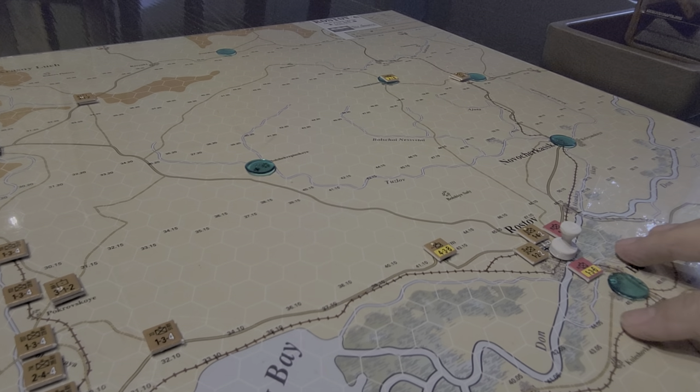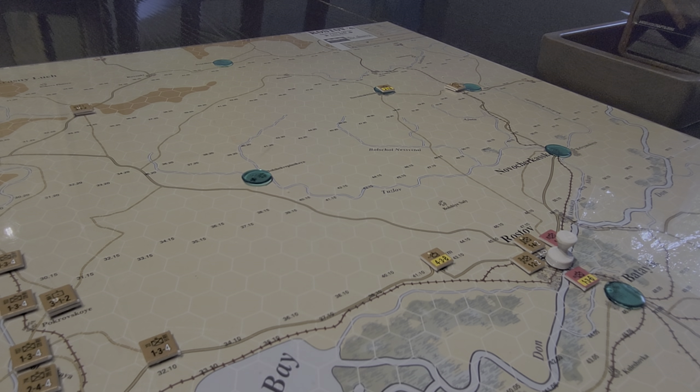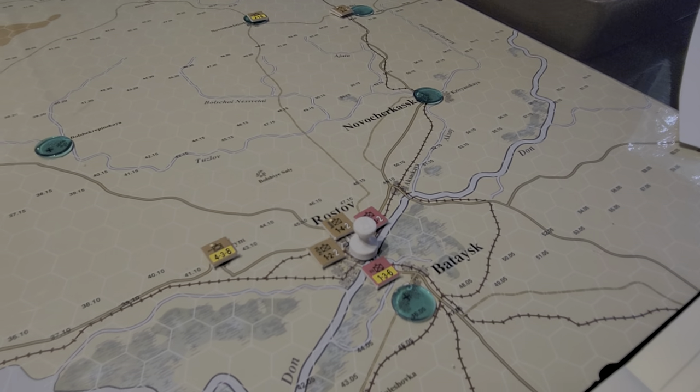As the Axis player, if I capture everything west of here excluding Rostov, I get a major victory — that's around 18 or 19 VPs. Rostov itself is worth a whole bunch: you get 3 VPs for getting a unit in there, and it's 15 VPs total for all 5 hexes. Then there's another 5 here if you capture these two as well. In most games Rostov is 1 or 2 hexes, but here we're zoomed in on detail — the hex scale is 2.5 miles, with 3 to 6 days per turn, starting October 13th and running through November and December.